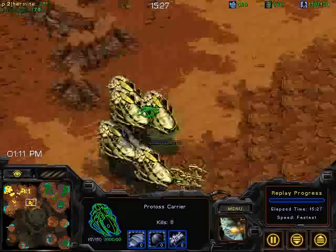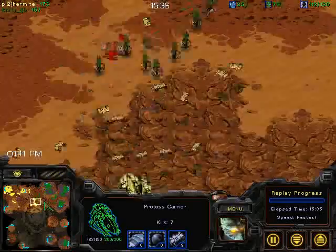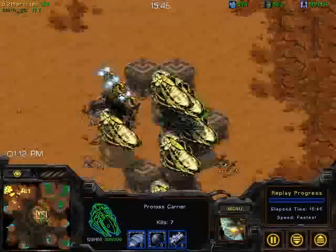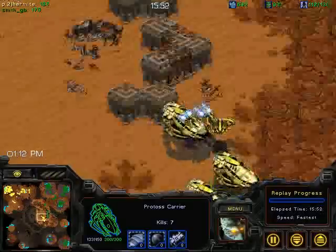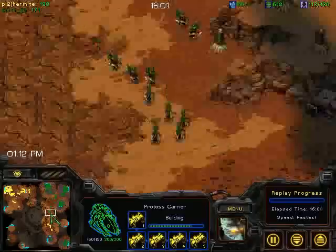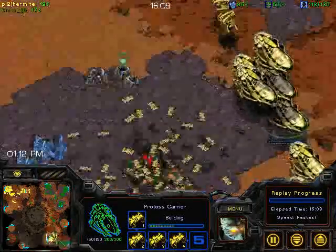A couple of Reavers and Shuttles is certainly very cost-effective against this Hydra build. A Reaver harass would also be great — while the Hydras are busy with the carriers, the carrier combo allows the Protoss to force the Zerg to go to one place. A Defiler gets killed — it might have been going for a Plague, which is also a killer of this build. The Protoss player might actually be able to take out the lower-right base. GB is trying to reinforce with Scourge and a Spore Colony, but that's it.